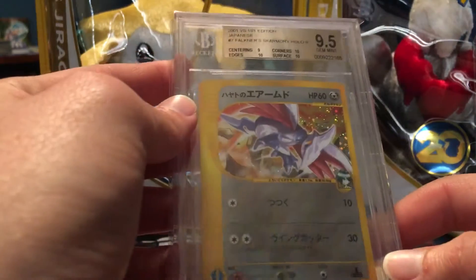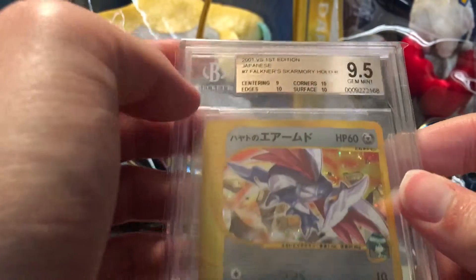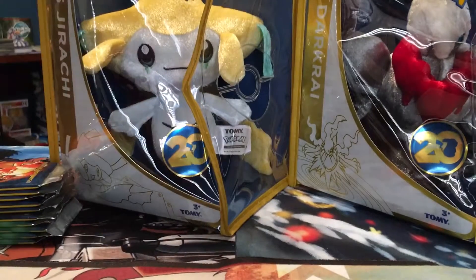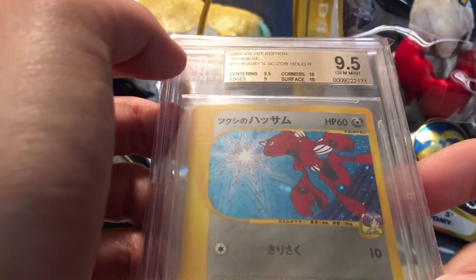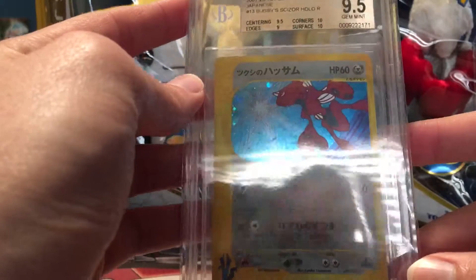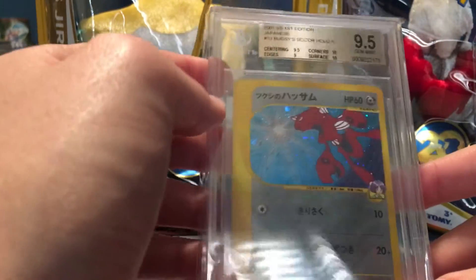Considering these cards were raw when I bought them, the grades on these I'm ecstatic to see. There's a little bit of a closer look at it. I really love this set — this is one of the sets I've been wanting to track down for a while and got lucky to get the whole thing in one go. The next one is Bugsy's Scizor — got two 10s on the corners and surface, a 9.5 on centering, and a 9 on the edges, so 9.5 overall. I really like this card art; that blue in the background is just gorgeous.